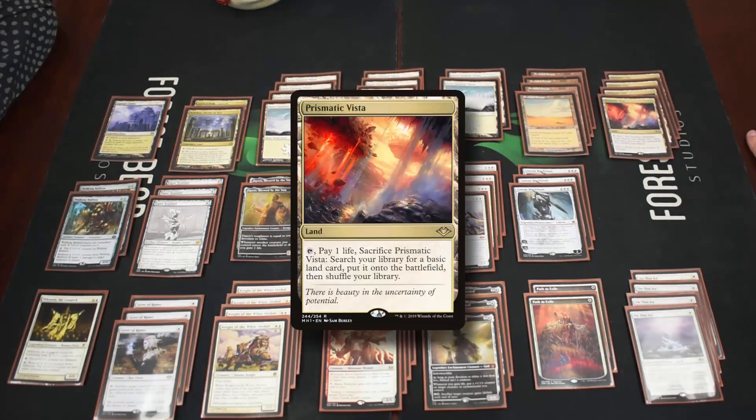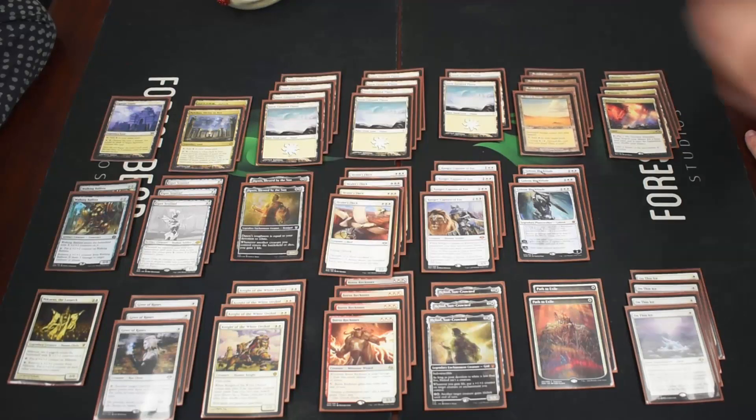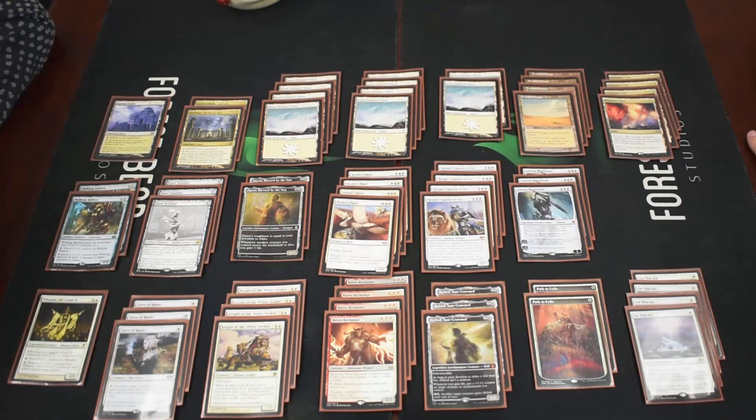For lands, as a mono color deck Prismatic Vista just makes sense. We have four Secluded Steppe, which helps against flood because you can cycle it for one white. It does enter tapped, which can sometimes matter, but generally there are windows to play it. Cycling is especially useful when you know you're going to get an Esper Sentinel trigger — you can turn it into extra card draw instead of needing the land.